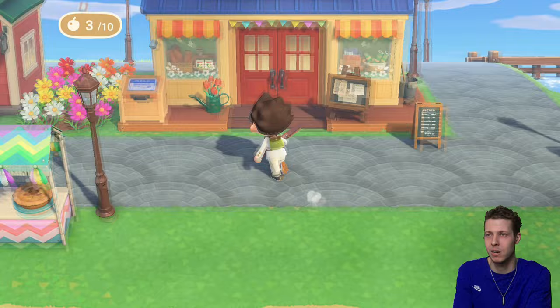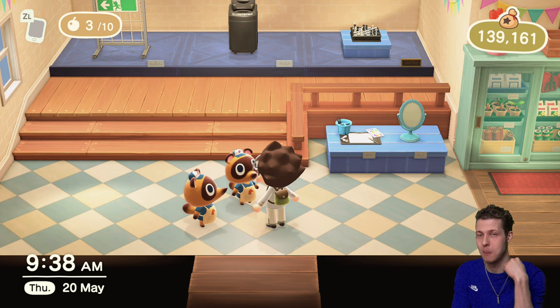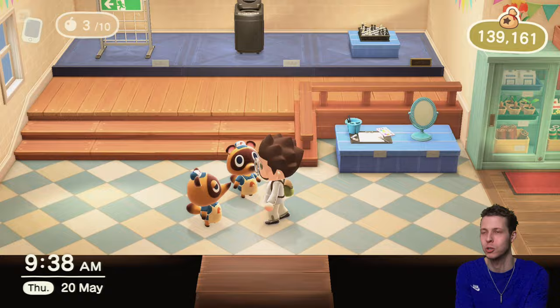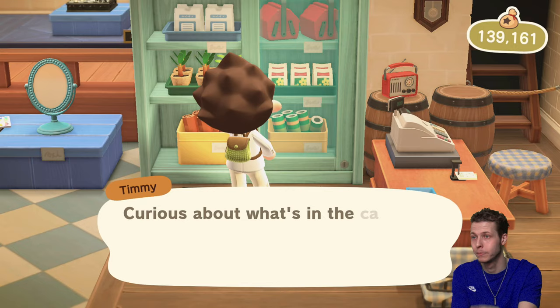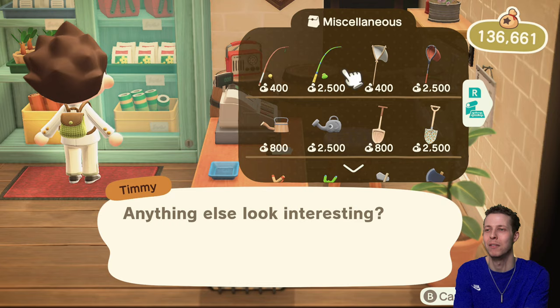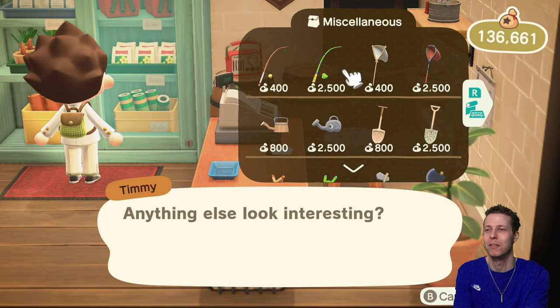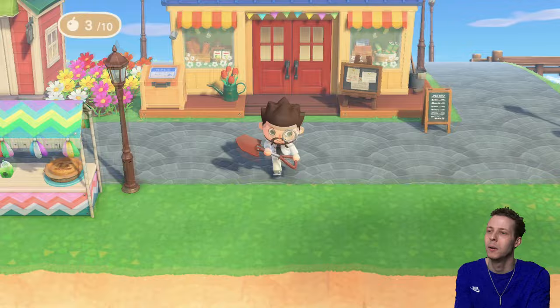Let me quickly go and buy another fishing rod because I think the one I've got might be close to breaking — I used it a lot during bunny day to try and get those water eggs and they were very rare. I was fishing up like 20 fish before I got one water egg. Sky eggs were pretty rare for me as well. Over at the cabinet in Timmy and Tommy's — I've already got this one but we're going to buy another one anyway. I love the little rubber ducky float, especially if you change the colour to orange or something — it looks very very nice, and the float really stands out against the blue water.